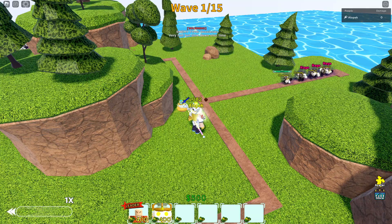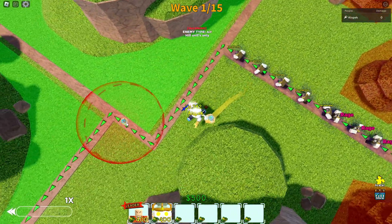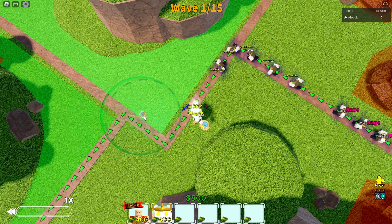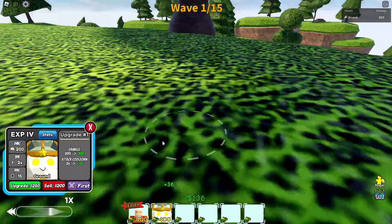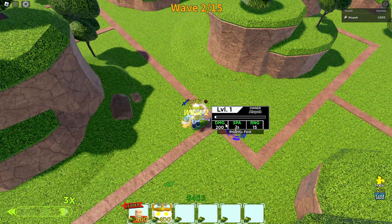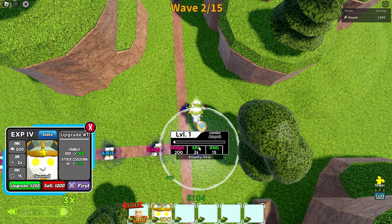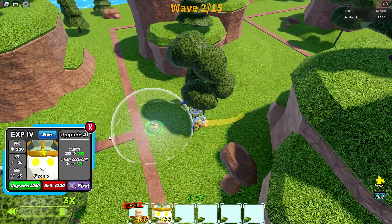They're rage units too! You can't even place units there — that is so weird. Thankfully we got that EXP unit. We're just going to go on 3x speed. He's slapping — this EXP unit is busted OP. Oh, there are air units!